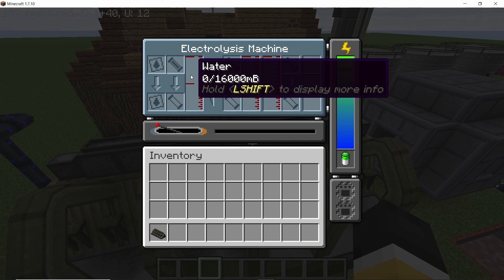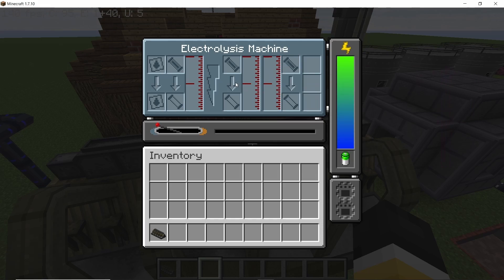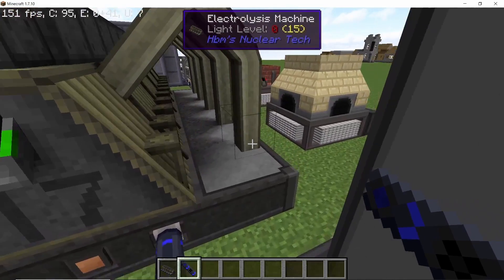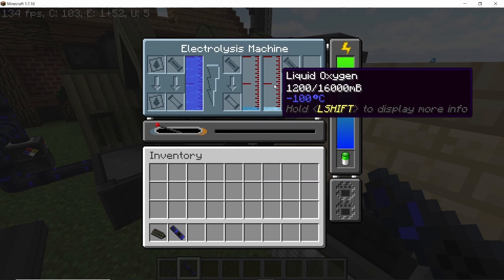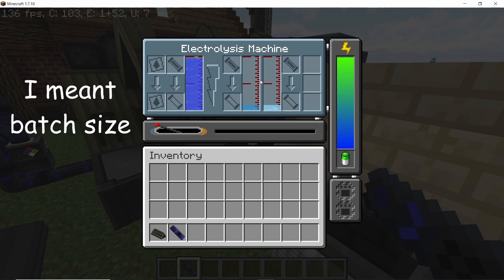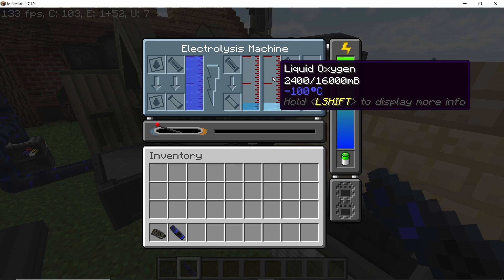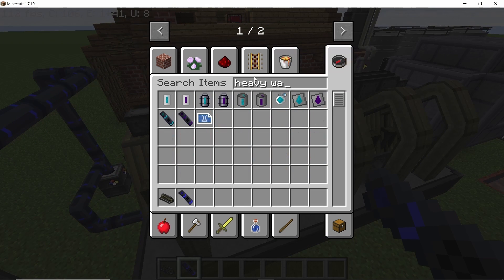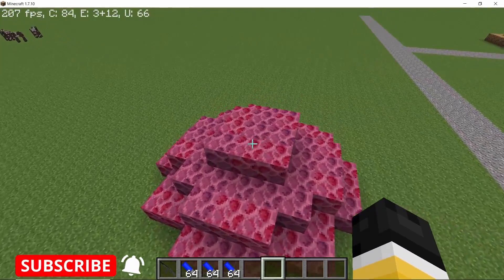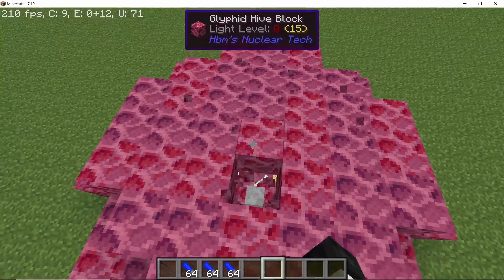Moving on — the electrolysis machine is now six times faster than before. It processes liquids in 20 ticks (one second) instead of the previous 60 ticks, and the step size it uses has also been doubled, which effectively comes out to six times the speed and efficiency compared to before.